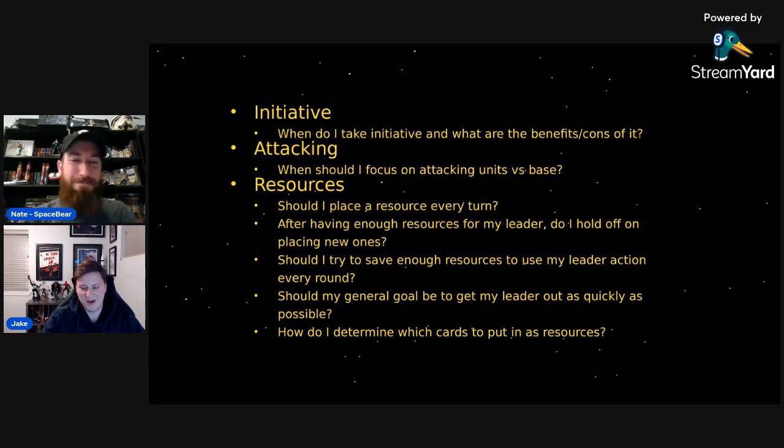These next two kind of go in tandem: when is the time to deploy that leader, and when should you be using that leader ability or action? Like I've watched matchups with Sabine Green where her action is doing one damage to each enemy base. And when you're playing the Conversion Lab, you only have 25 health. So how do you measure the worth of damaging yourself just to get one damage from there?